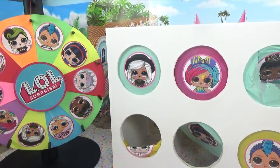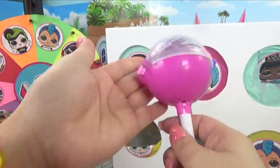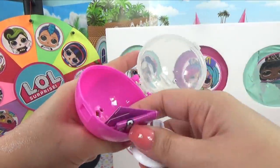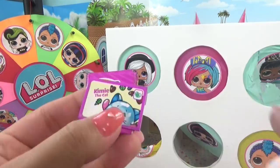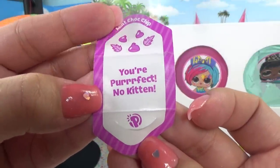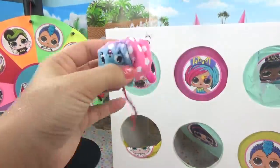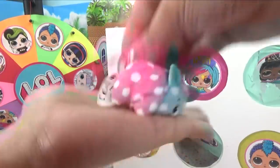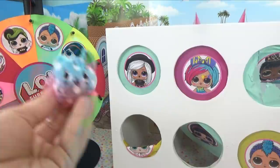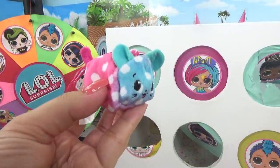Time for a Pikmi Pop surprise! These are super sweet scented — if you haven't seen these before, these were the first ones that came out, so this is definitely a throwback! Here's our little stand, and we've got a little secret message from Kimmy the Cat — she's saying 'you're perfect!' No kitten! Her scent is mint chocolate chip — she smells like Junior Mints, so so yummy! Both teams are now tied — two points each!